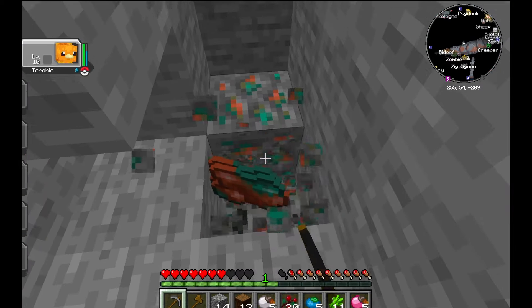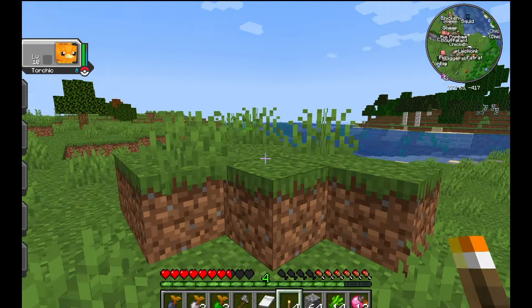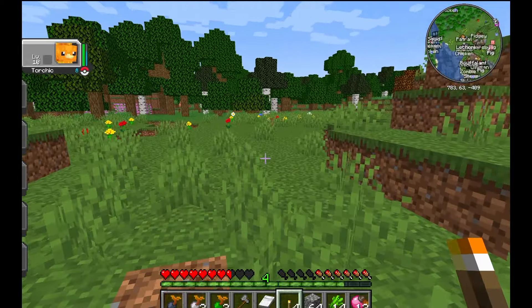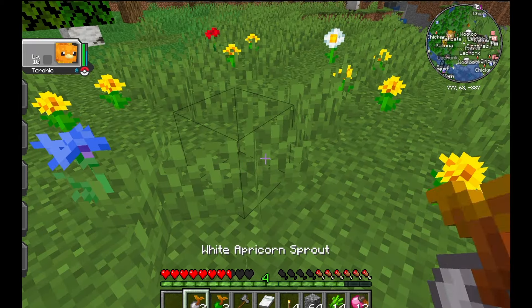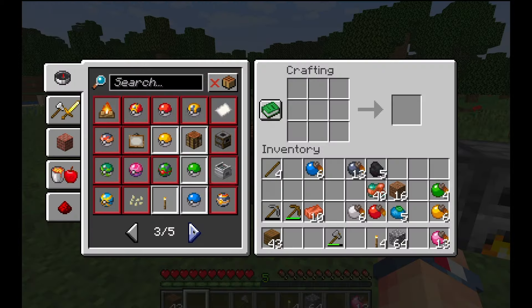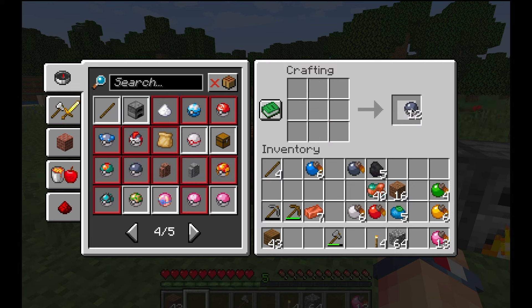After a few minutes of searching we finally found some Copper, so we're going to mine it up and gather a few more resources, then craft our first Pokeballs. I found a nice open area to settle down — it gives me a lot of room to build things. The first thing we'll do is plant our Apricorn seeds to start a little Apricorn orchard so we have more materials to craft Pokeballs. To make basic Pokeballs, it's four of whatever color of Apricorn around one Copper ingot.